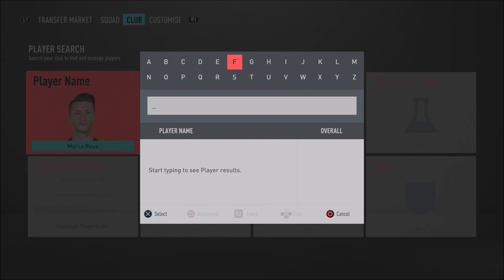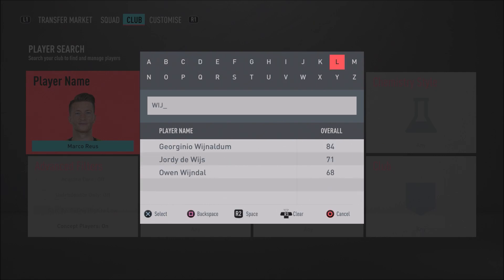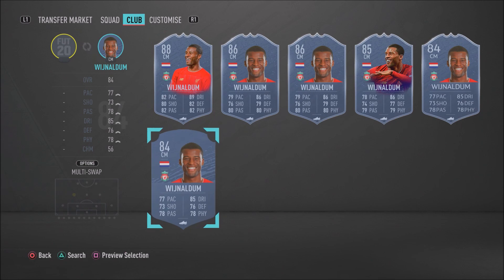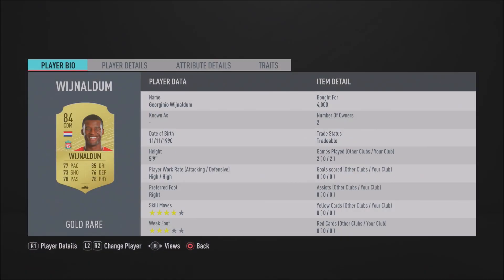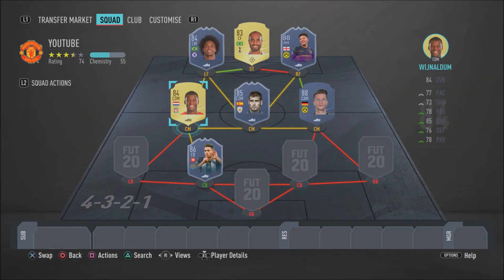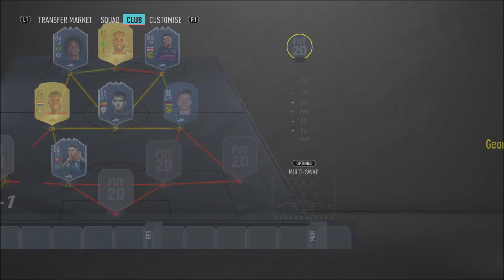In the left center mid position we have Georginio Wijnaldum — a box-to-box midfielder and one of my favorites in FIFA 20. He's got four-star skill moves, three-star weak foot, high work rates, and is good both defensively and going forward. His interceptions, tackling, and dribbling are all solid. Even his 17 finishing feels better in game. He's a very well-rounded midfielder.